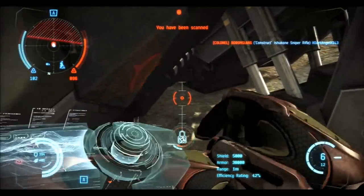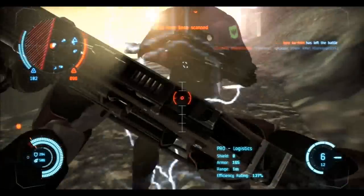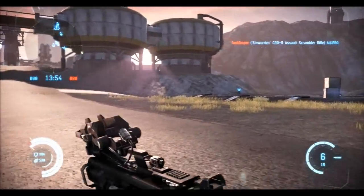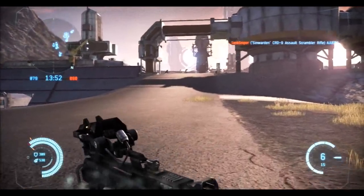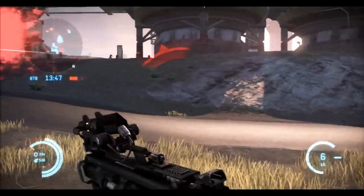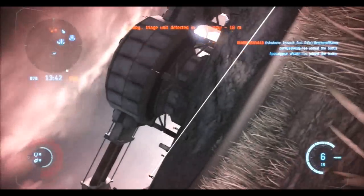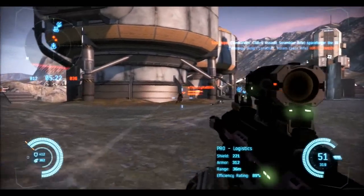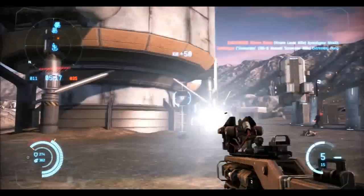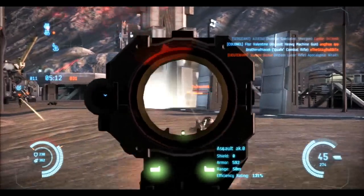Now, why a mass driver? I think it was probably because of that AoE effect — that ability to really hurt the scouts as they're moving around, because those guys can be really annoying. But why myofibril stimulants? That was the true question boggling my mind. When I made the suit, I took a look at the damage: almost 800 points of melee damage on the basic Galente Commando. That's more damage per melee hit than a single round from a proto-breach shotgun.